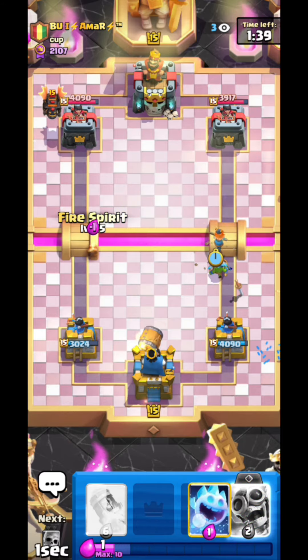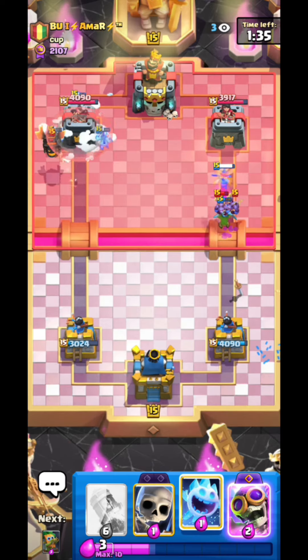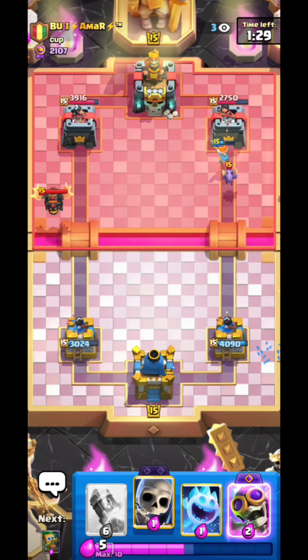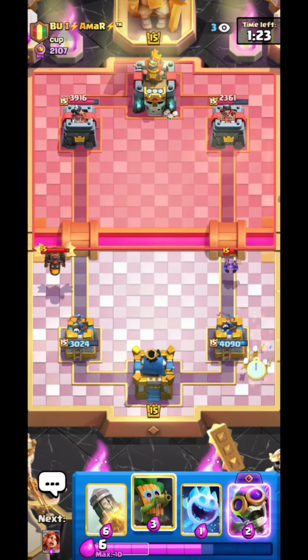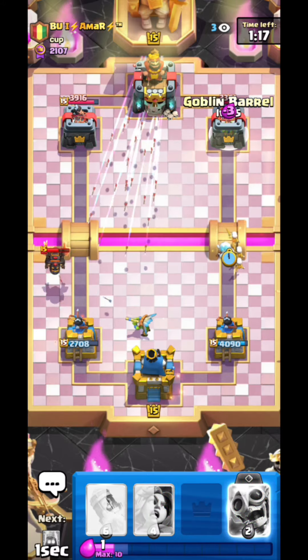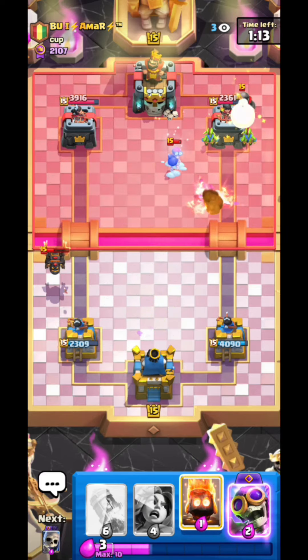They already changed the explosion damage from the Wall Breakers too, because that was just way too much — two Wall Breakers could kill Barbarians and they didn't even need to connect on tower, which was kind of crazy. But they already fixed that before release, so let's see how broken they're gonna be. Sorry for not focusing on this game too much, just wanted to talk a little bit about the Evo Wall Breakers.